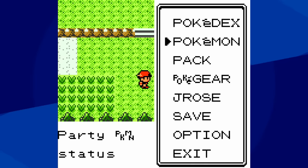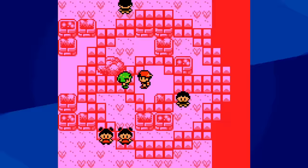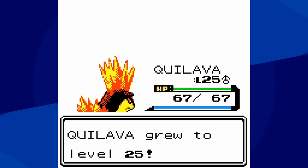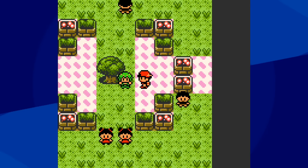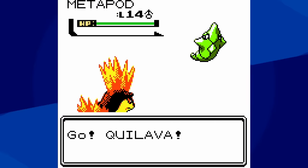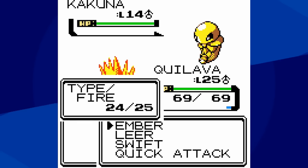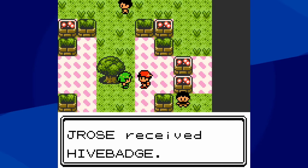Not too bad. We then move on to Azalea Town itself, and after defeating the Rockets, we can move on to Bugsy. The strategy is exactly what you'd expect — we're going to use Ember with Quilava. Unfortunately, we don't learn Flamethrower until level 31, and leveling up that high would take a very long time, and it isn't necessary. What we are going to do to help out is buy a Charcoal in the Azalea Pokemart. Yes, you get a free one later on, but we need this Charcoal now — you don't get the free one until after you've defeated Bugsy. At level 25 with the Charcoal, we're able to use three Embers and knock out the Metapod, Kakuna, and the Scyther if it decides not to use Quick Attack. It won't always use it — in fact it rarely does — and that pretty much does it for Quilava.